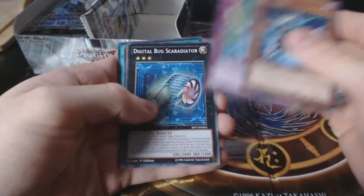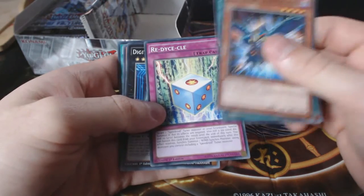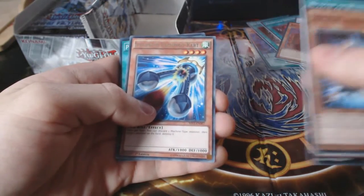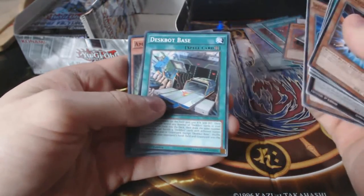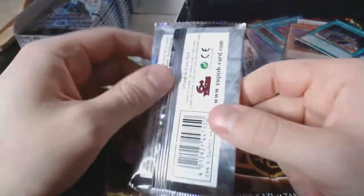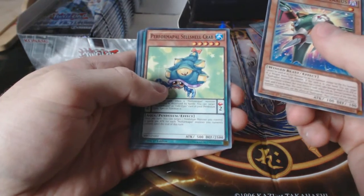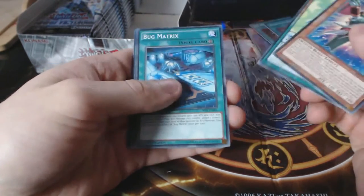Next pack: Raid Raptor Booster Strix, Beacon of White again, Red Icicle — it's like Recycle but Red — Digital Bug Scaradiator, Speedroid Pachingo-Kart, and the third Pre-Preparation of Rites — awesome. Despot Base, Amorphage Pride, and The Kaiju Files again. Okay guys, last one on this side — come on, Ghost Reaper! Come on, one time! Raid Raptor — Tribute Lanius, Performapal Cel-Sheel Crab, Bug Matrix.